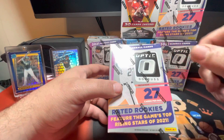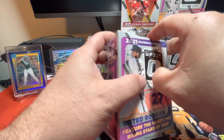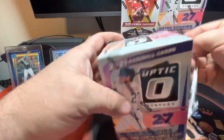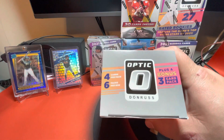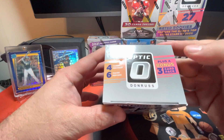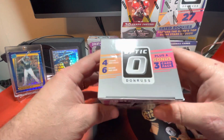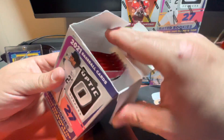I think we'll open up this Optic blaster box today. These came from Walmart. We'll see what this holds for us. It's going to come with six packs per box with four cards per pack, plus a bonus three-card pack. Hopefully this pulls some fire out of here.